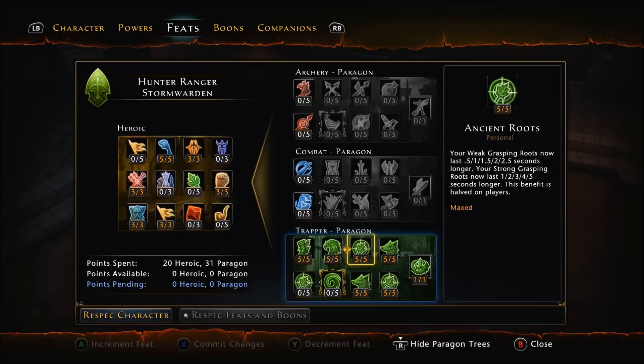Ancient Roots: our weak grasping roots now last 2.5 seconds longer, and strong roots last 5 seconds longer. The base durations are 1 second and 2 seconds respectively, so they go up to 3.5 and 7 seconds. And that's before any CC duration is applied, which we get later on in the build as well. So when we've got a 7-second strong root, that's really, really strong CC — even when it's halved on players in PvP, it's still very significant.